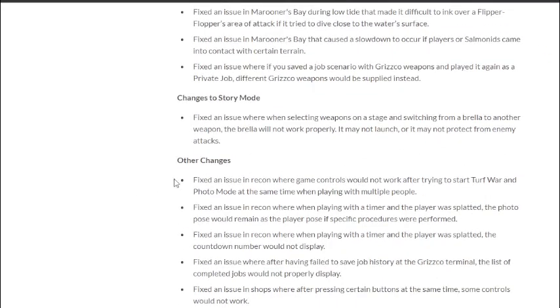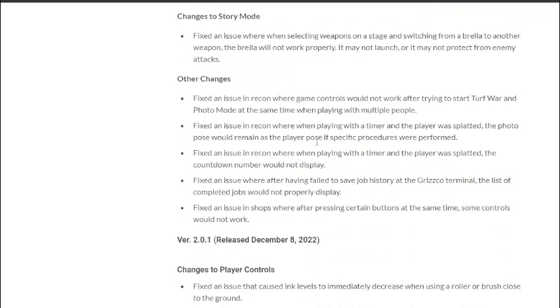Other fixes: fixed Grizzco weapon randomization issues in private jobs. Fixed umbrella malfunction when switching weapons in story mode. Fixed recon mode controls freezing when starting turf war and photo mode simultaneously. Fixed photo pose and countdown display issues when splatted in timed recon. Fixed job history display at the Grizzco terminal. Fixed shop button controls not working when certain buttons were pressed simultaneously.